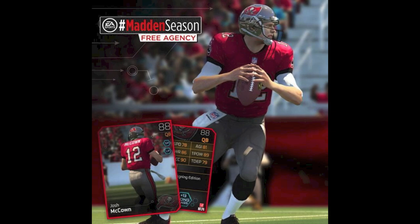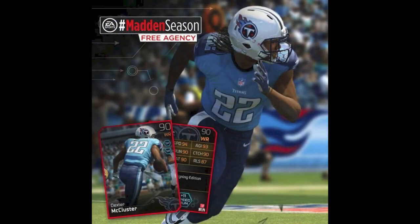First, we've got Josh McCown, who was signed by the Buccaneers, most likely to be their starting quarterback. None of these cards are up on Mutthead, so I couldn't get any depth chart stats and nothing more than what you can see in the bottom left. He's got 78 speed, 81 agility, 86 awareness, 89 throw power, 90 throw accuracy, and 79 throw deep. Not an awful quarterback, but an 88 overall quarterback — unless you're a huge Buccaneers fan or Josh McCown fan, there's no real purpose to get it.